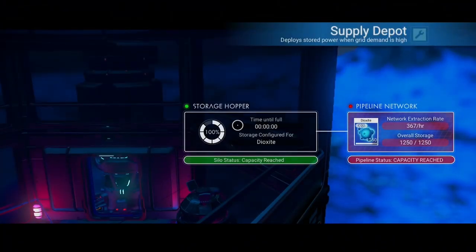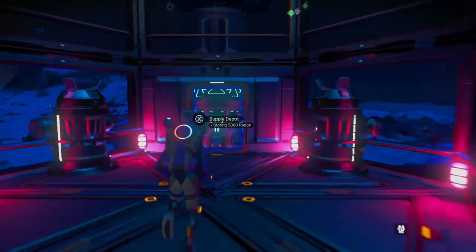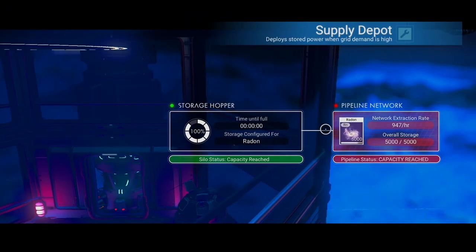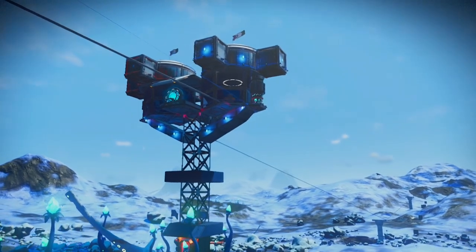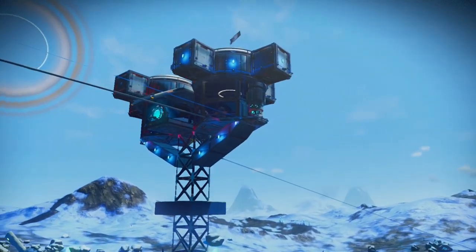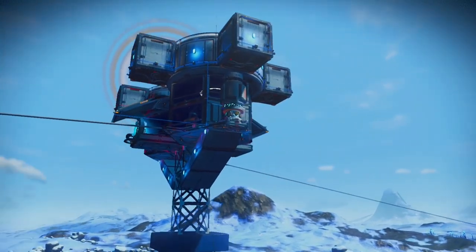Now let's go ahead and check our supply depots here. We've got dioxide — 1,250. The extra dioxide we'll just use to charge our shields while we're here on a cold planet. On the other supply depot we have radon — 5,000 of 5,000. Looks like we make about 947 of that in one hour. This is what the base looks like — it's almost a carbon copy of the hot planet, just a little different with some supports and stuff like that.